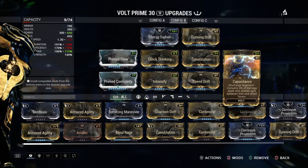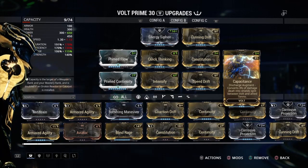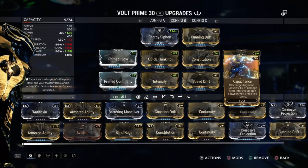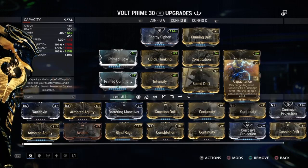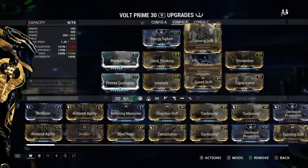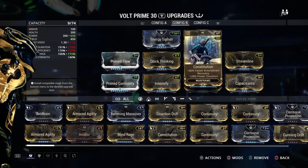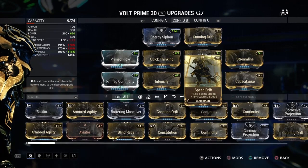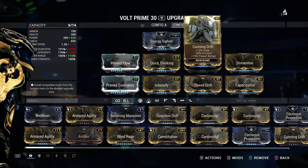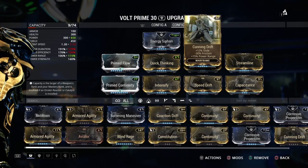But if you are looking to do something with your ultimate, here is the Capacitance build, which uses the Augment that gives you overshields for the damage dealt. With Discharge, you want to have a moderate amount of range, a great amount of duration, and if you're using Capacitance, you also want a little bit of strength. So it gets pretty difficult to balance all those things, still get the most out of the CC, still get the most out of the overshields. I've got Speed Drift and Cutting Drift on, and any of those bonuses on those drifts are good things to slot in.